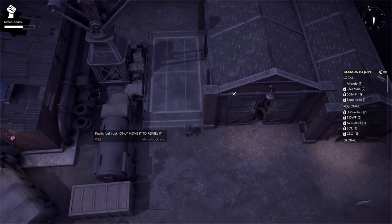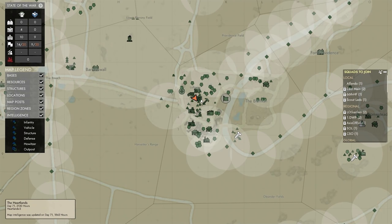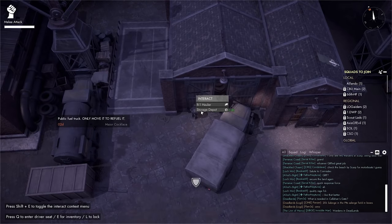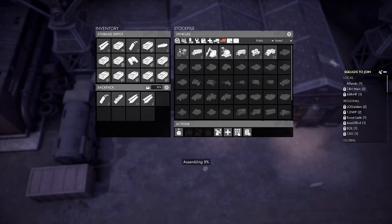And the last method is probably the most unutilized method of them all — just head to a storage depot and get a vehicle from there by clicking on the one you want.